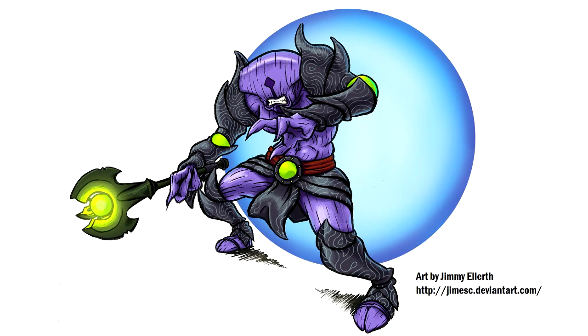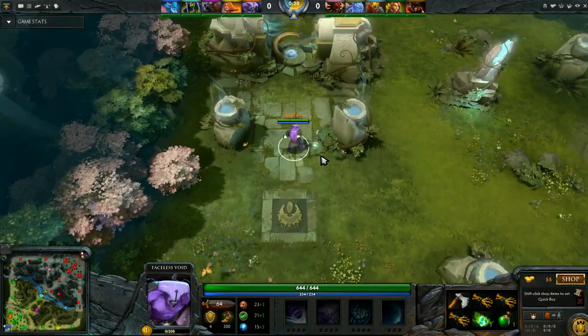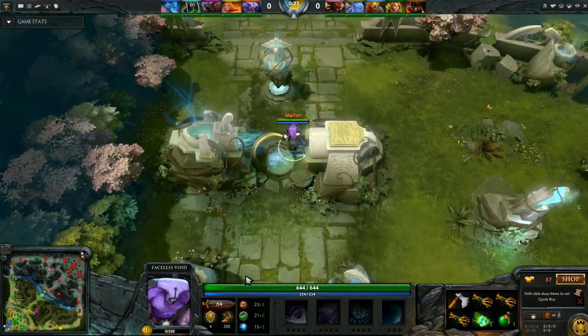Hello everyone, Mizrim here bringing you today a new series called Advanced Mechanics, where we're going to take a look at each individual hero to see what they can and what they can't do mechanically speaking. Today we're going to take a look at Faceless Void, also known as Dark Turin in Dota 1.